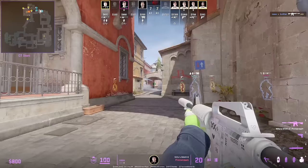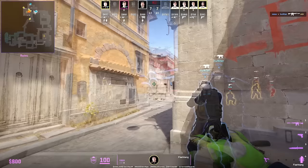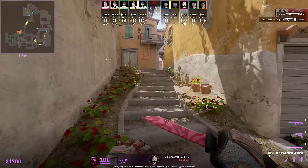Neksa has a full nade set to retake B: Molotov nude box, coordinate the double nade set for dark, smoke off banana, throw a flash towards banana, and peek towards pool as the flash forces pool and side players to look away.